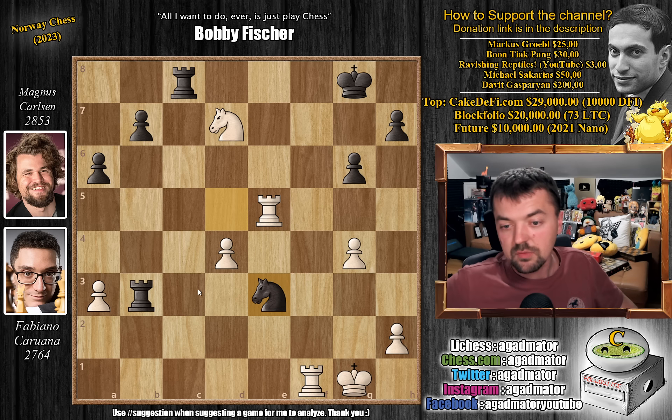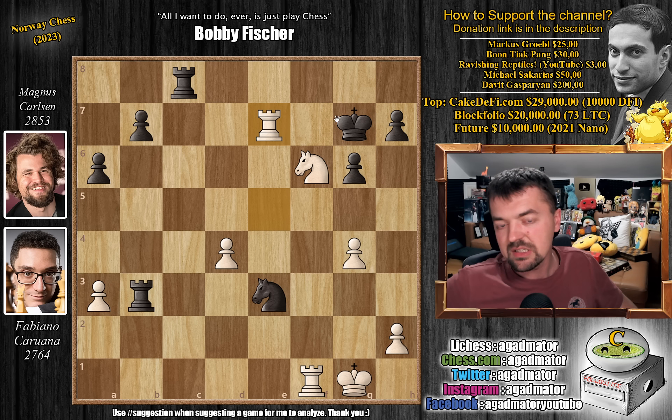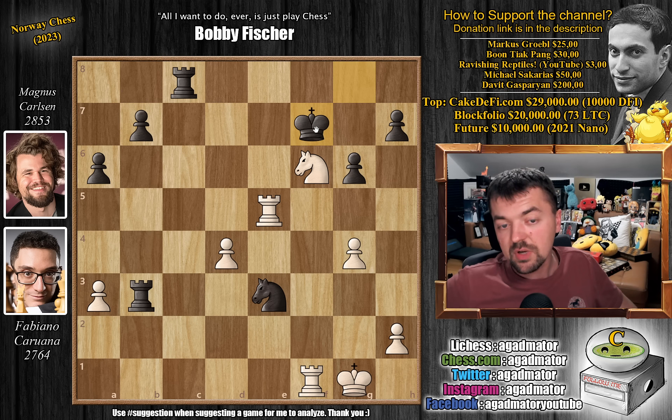If you go knight to e3, then you just run into either checkmate or you lose more material. For example, knight to f6 check — and if you go to g7, then rook to e7 check and it's all over. You either go to the f-file and then rook captures on e3, followed by knight to d5, a discovery capturing the knight. Or you go to h6 and then you just get checkmated: rook h7, king to g5, and pawn to h4 is checkmate. If you go to f7 right away, you just capture on e3 — you're up a full piece, rook captures, knight to d5 opens a discovery. The king will move, you capture the rook, and now you're up a full knight — completely winning.